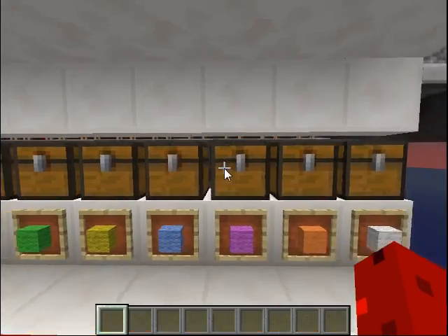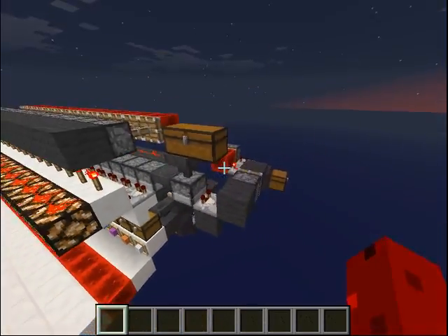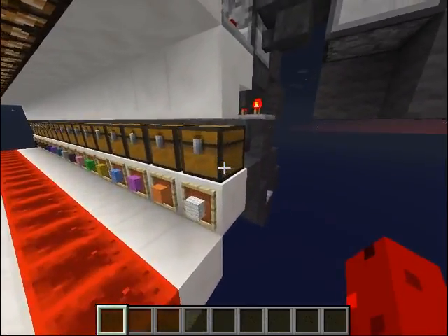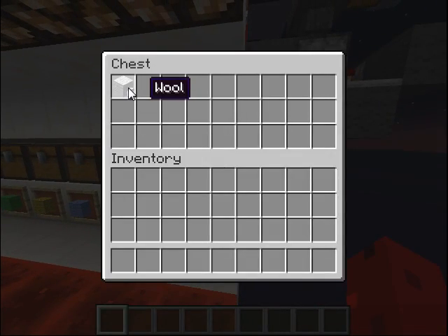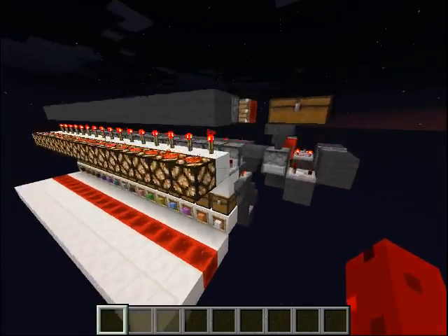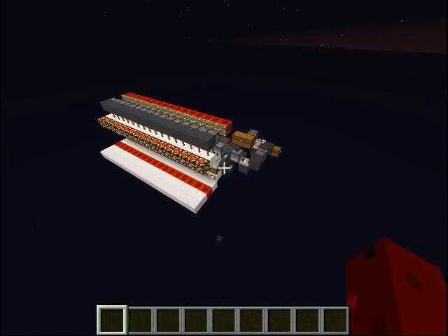If you want this in your survival world, I'll put the map download link in the description. Just note that you need 23 pieces of the block — like 23 pieces of white wool per wool type — to get this working, because here I have 22 and then here another one. If you want to build this yourself, download the map and check it out.